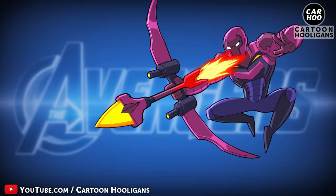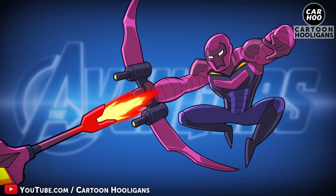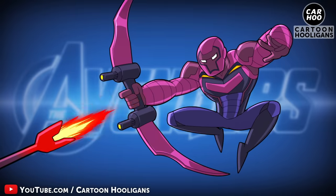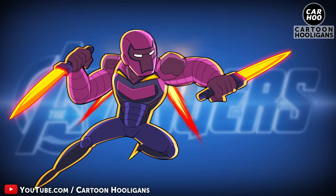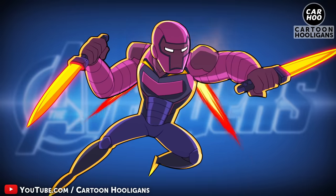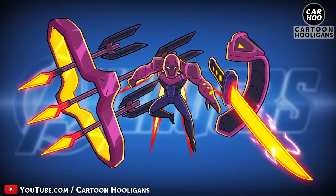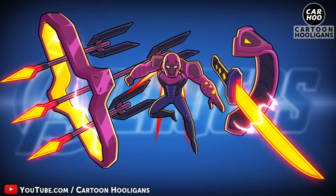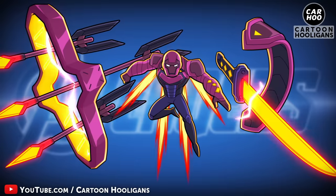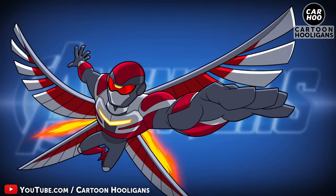Armored Hawkeye! A lightweight version of the War Machine armor that won't hinder Hawkeye's movements. Primary attack? Switches between long-range bow weapon and dual plasma daggers. Ultimate move? Manifest floating array of automatic firing plasma bows and neural reactive plasma sword.